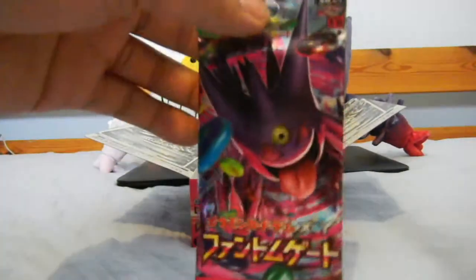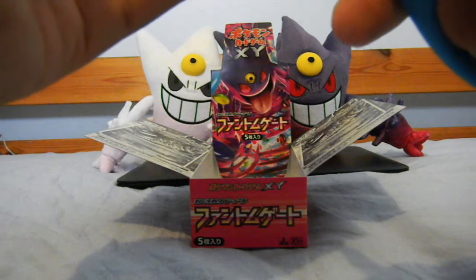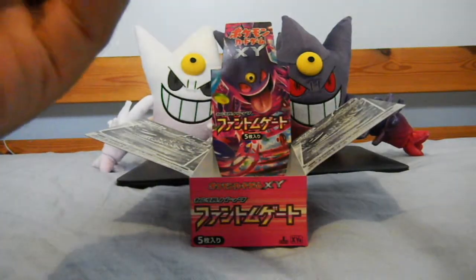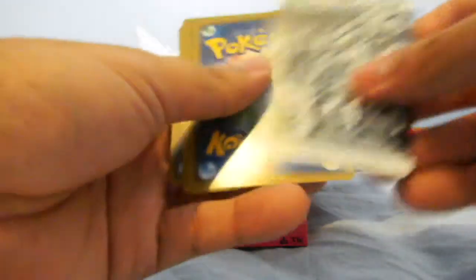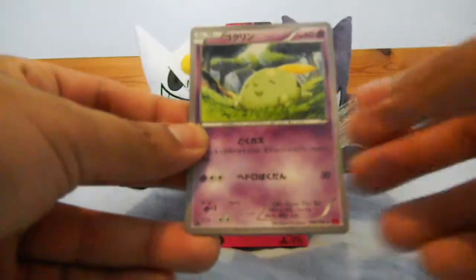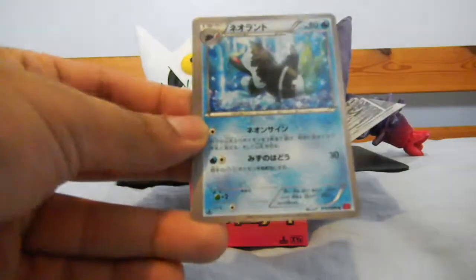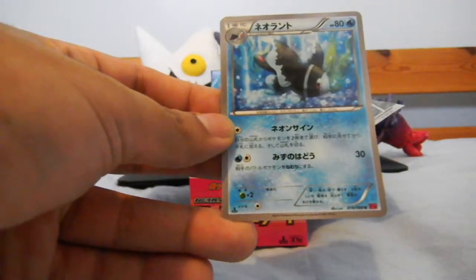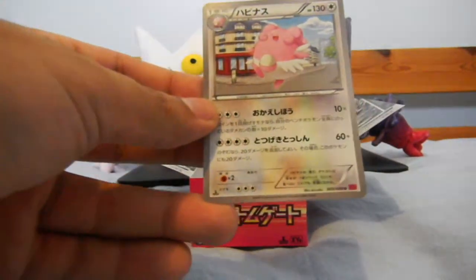And the last pack for this first box. Let's see what I can pull from this. It probably won't be an EX or a hollow — might just be a regular rare or a trainer. Golpin, Swirlix, Pumpkaboo, Lumineon — I like this one, I like this card a lot actually. And a Blitzle. Nice.